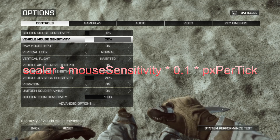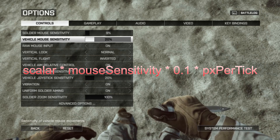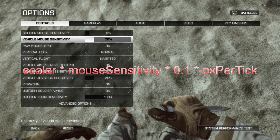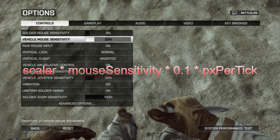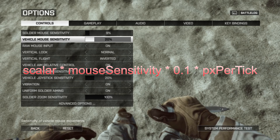Pixels per tick is how the game understands how far your mouse has moved, and 'per tick' means server tick. On a 30 hertz server, that's 33 milliseconds. As the server tick rate increases, your input tick rate also increases and the time between ticks lowers. So on 120 hertz, you're going to have one quarter of the mouse movement per tick. If your mouse is moving at the same speed, that value is going to be one quarter.